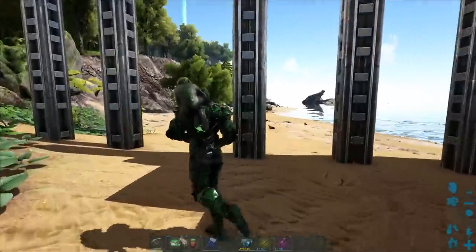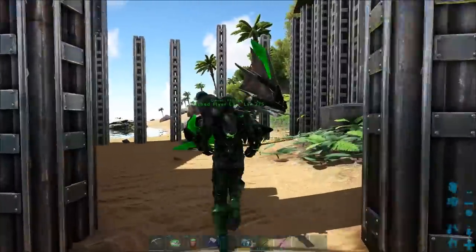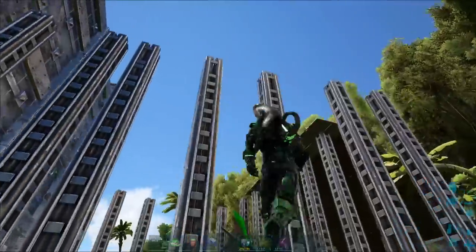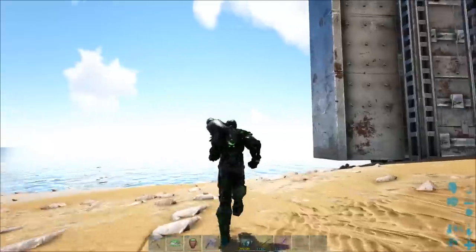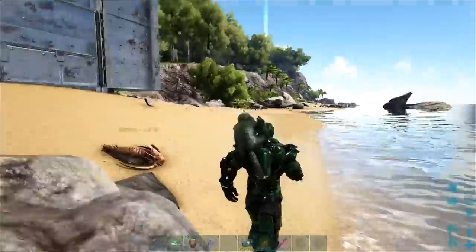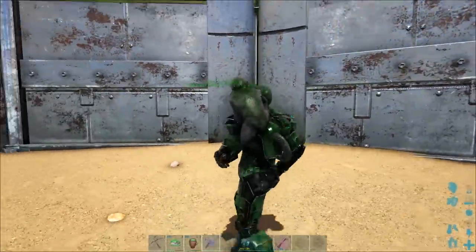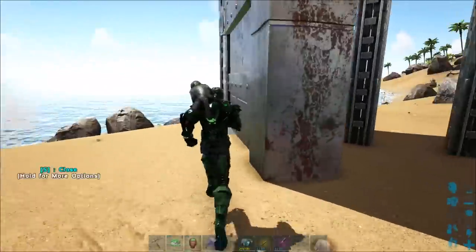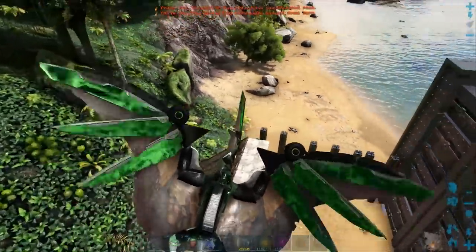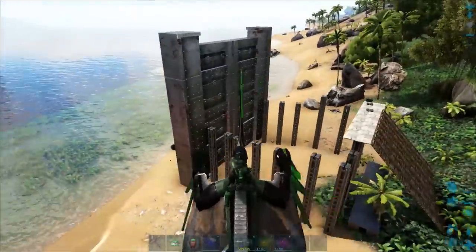Remember, Gigas are big — they can't fit through small openings at all. This right here just has pillars stacked up. I've got a big behemoth gate right here so I can get the Giga out. If the Giga gets trapped on this side, you can just leave the door open — he'll come in, run inside, and then you can go around the side and close it behind him. The most preferred way is actually just to get him to go over the ramps, fall down in, and there you go — Giga in a pen. You just sit there and knock it out.